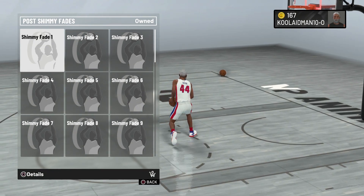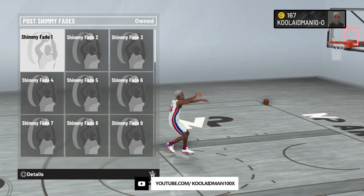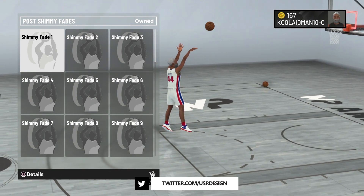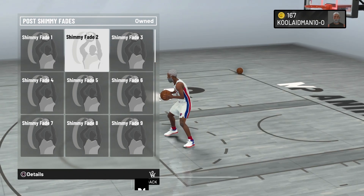Shimmy fade one is not good to use. I don't like that form — it can be blocked. He's actually ducking under, which makes the release slow, and it has two different forms on the left and right side. In the middle it also adds two different forms, so shimmy one is not good.